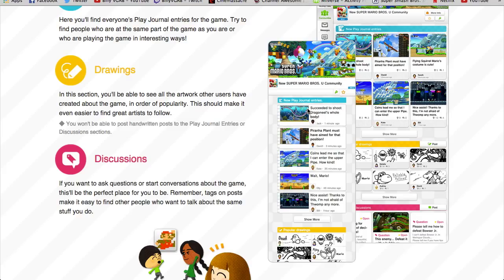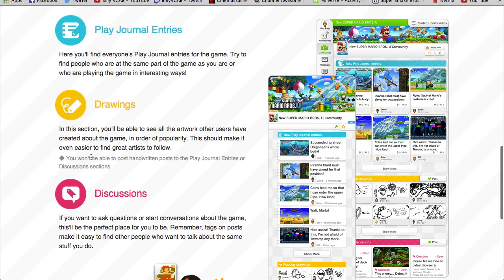It's much more organized. If you want to just go to a Miiverse page and not look at all these people hating on a game, you can just go straight to the drawings — there are your drawings. You're here for the journal entries — some guys say 'oh man, I finally figured this out' or 'I'm loving this game.' And they now also have discussions where you want to start a conversation. I'm a big fan of this idea.